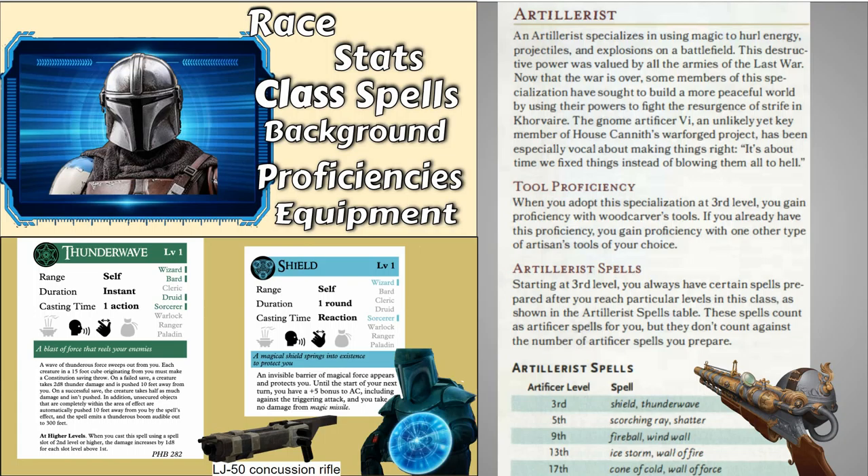The Artillerist also gives you access to some spells. The ones at level 3 are Thunder Wave and the Shield spell. Thunder Wave is very similar to the Force Cannon, and I think having it as the LJ-50 concussion rifle would fit, or if you wanted to make it look like another steampunky weapon. The Shield spell you can use as a Mandalorian shield like in the Clone Wars, or a KOTOR-type shield. Both these spells are very similar to the Eldritch Cannons, so I'm not going to go too much into reflavoring them.